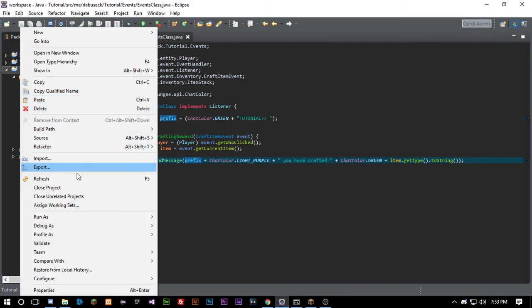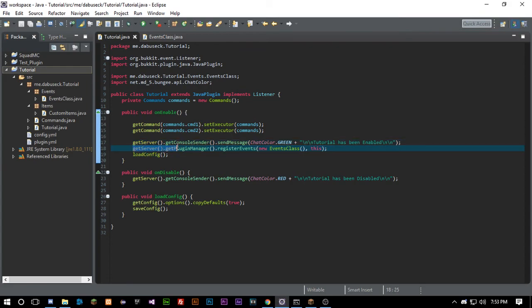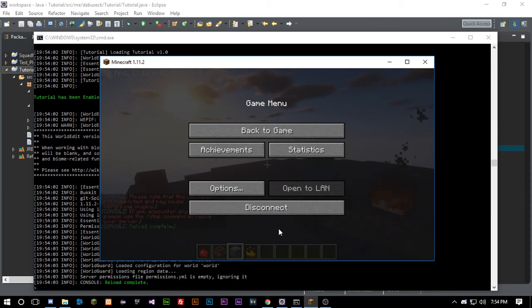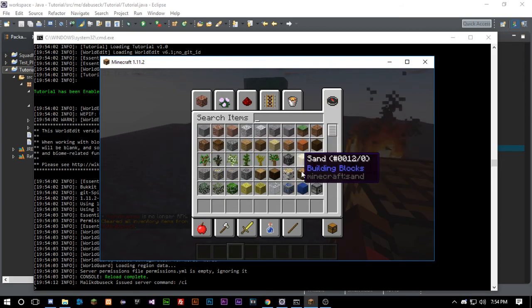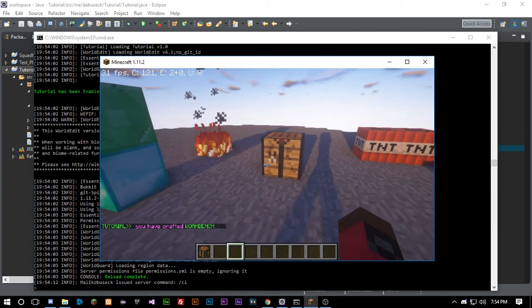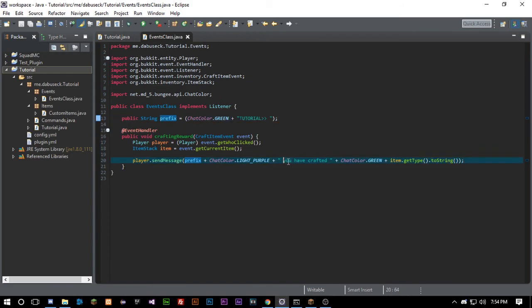We're going to export this. Your main class should already be set up to run events — if not, you need to call getServer().getPluginManager().registerEvents() with your events class. Go back in my series to look at how to register events if needed. Let's clear our inventory. Now any time a player crafts anything we get a message — 'You have crafted WORKBENCH.' We had too many spaces but let's fix that and capitalize the first letter.